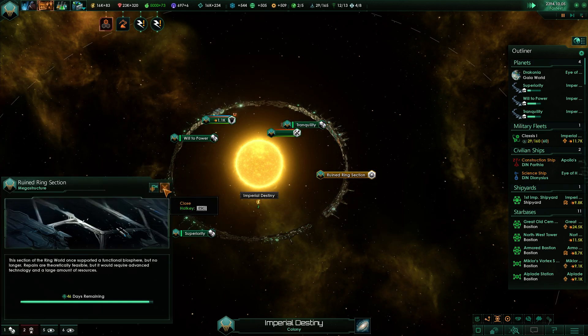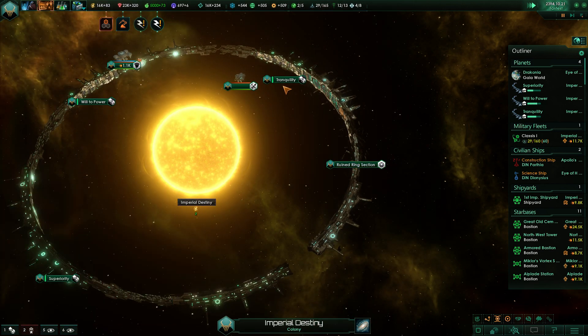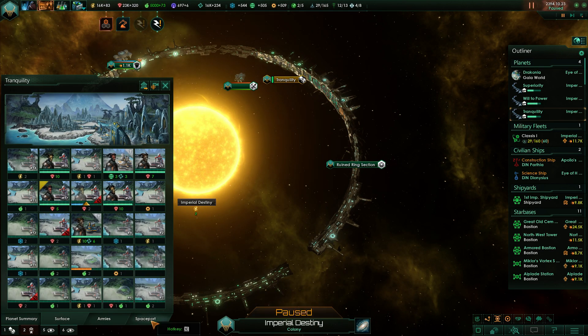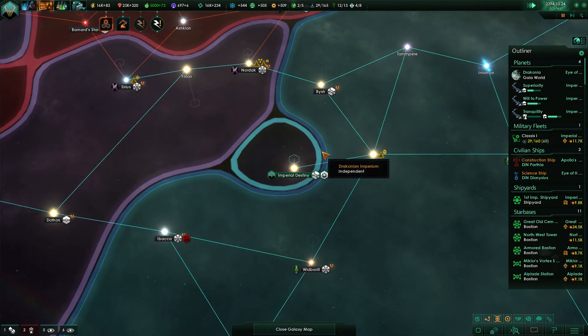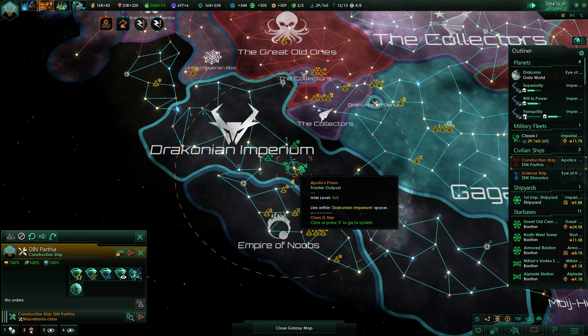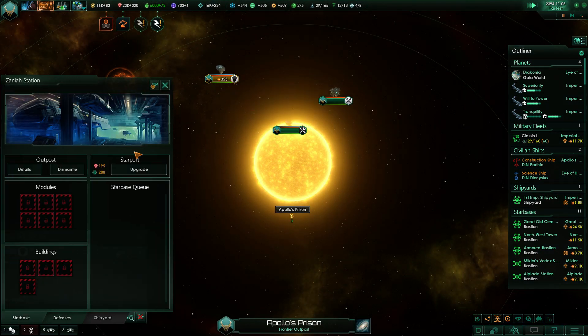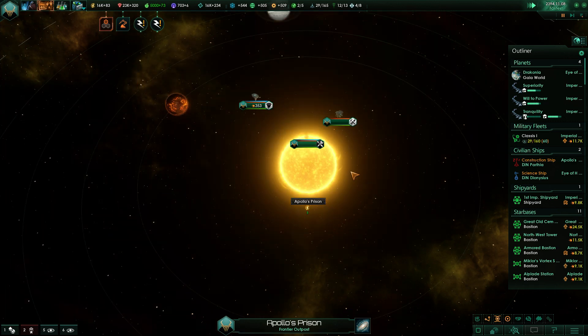Come on — yay! 50 days and then we're going to start on the Dyson sphere. We've got to hurry as much as possible. Oh wait, actually I have to build a colony ship — I need that.